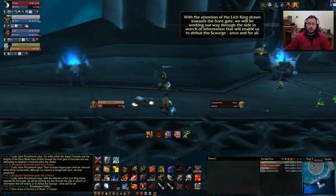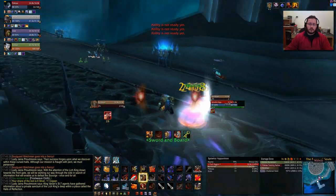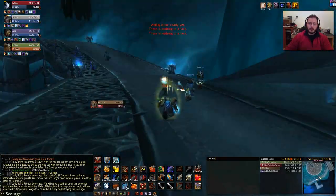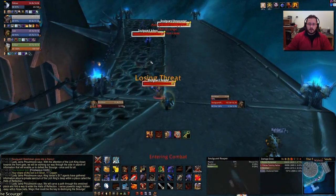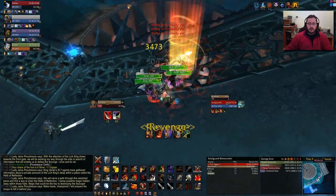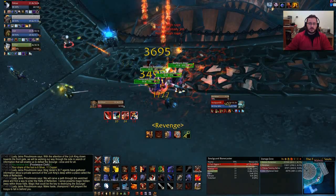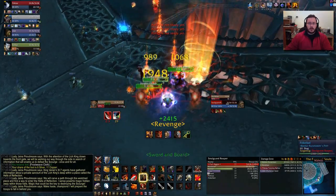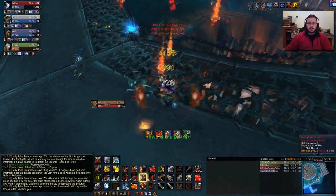Entering combat. There's the healer. Rend, Thunderclap - everyone has Rend. You have pretty much solid threat and you can even backpedal a little. Shockwave - everyone's stunned. Make sure you keep Cleaving and Thunderclapping with the Thundercleave macro, and also go for Shield Slam and spread some Devastates around, which is always nice. Interrupting that Shadow Bolt there - pretty simple stuff.